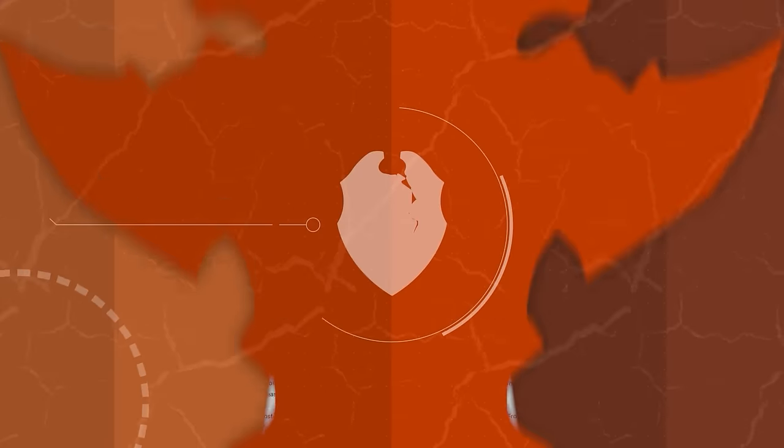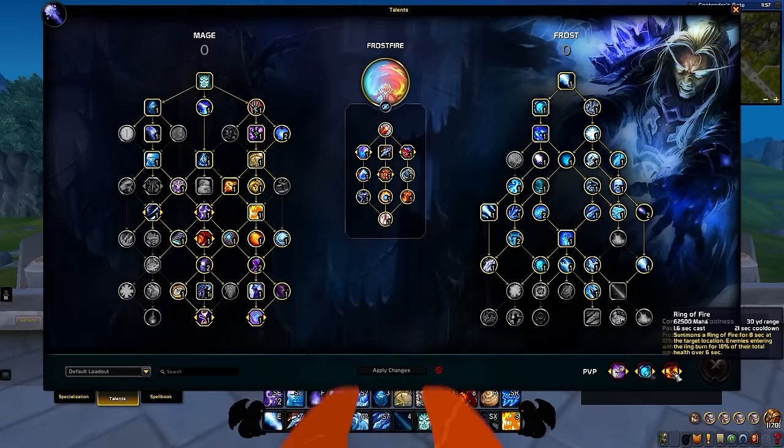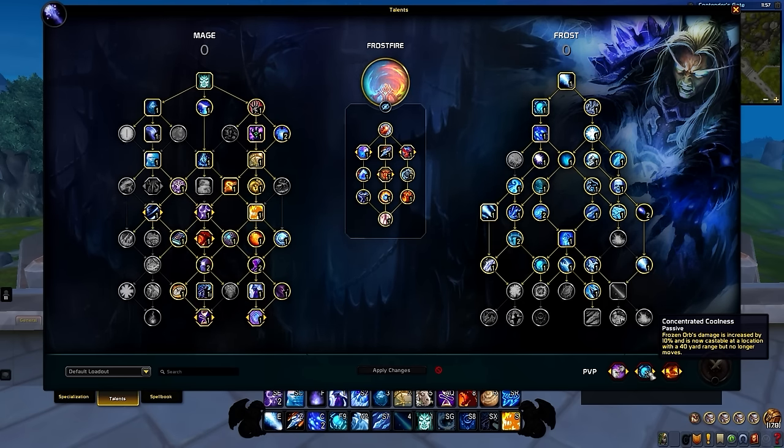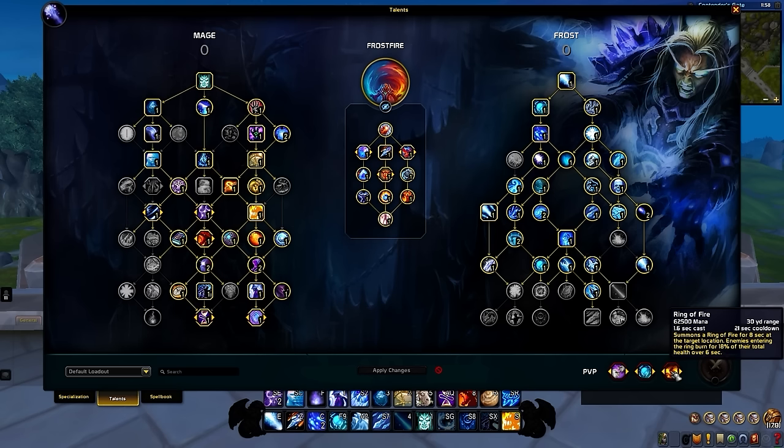For different builds and how to adjust your talents for each matchup, check out our up-to-date Frost Mage article. The final step in setting up our talent loadout is PvP talents. Two talents that are never really going to change are Ring of Fire and Concentrated Coolness. Concentrated Coolness grants a buff to your Frozen Orb's damage and positioning — you'll be able to place it wherever you want. Ring of Fire is a great quality of life improvement, benefiting from Elemental Affinity for a shorter cooldown and enabling us to generate Fire Mastery stacks much more efficiently.